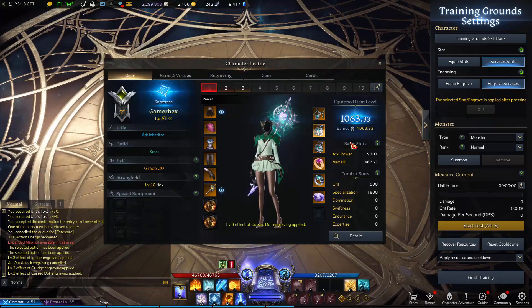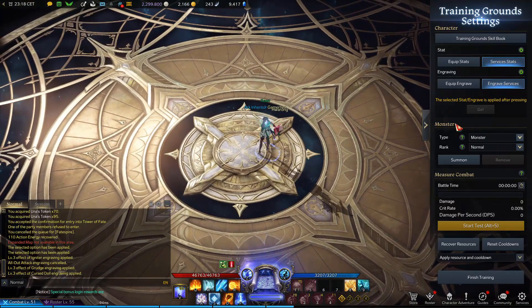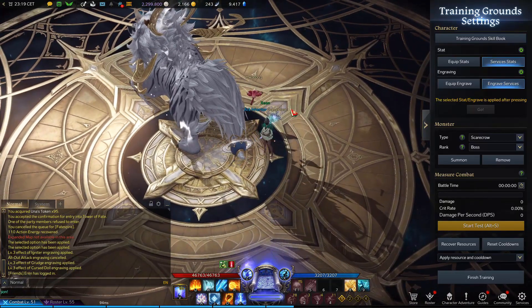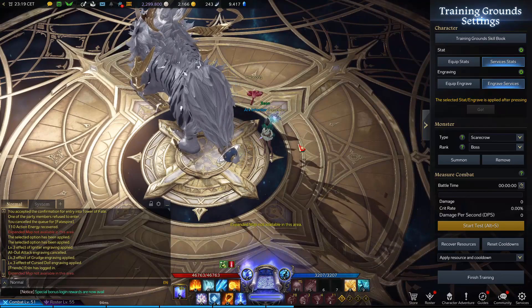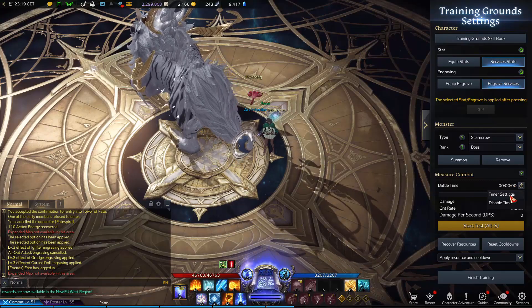As you can see my engraving has been changed. After that you'll notice we have this monster here — press on the screw, then press on pause, then spawn the boss. This is just like a training mode where you can test the amount of damage you can get. So let's say you want to test a certain build — what you normally do is go to battle time and click on timer settings.